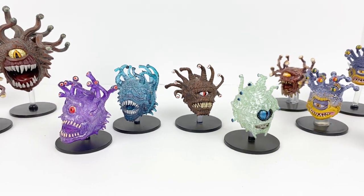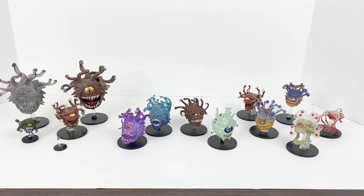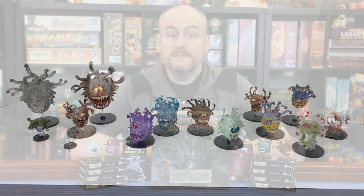Here are our four collector set Beholders next to some of the other more recent Beholder minis. This Beholder collection is mostly a historical relic at this point. You can still find a few of the full sets out there at some retailers, including our sponsor Troll & Toad, who have a few of the individual Beholder minis if any of them catches your eye. We were lucky to get our hands on this set, but it took us a long time to find one at a reasonable price.